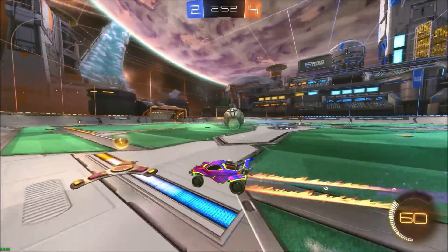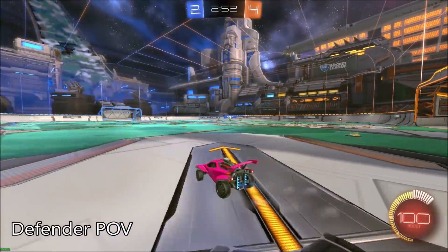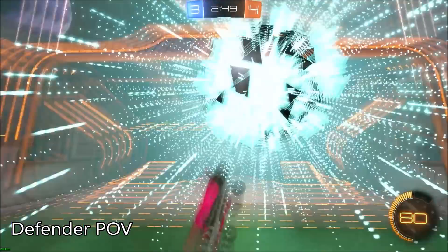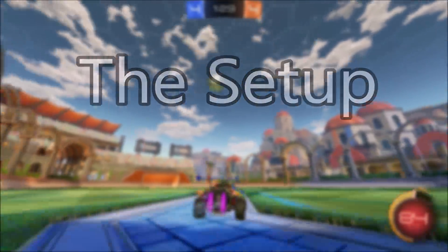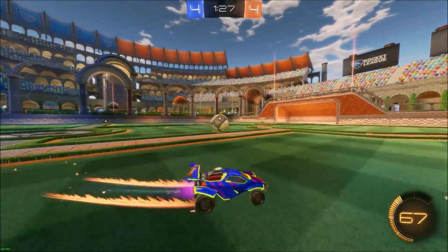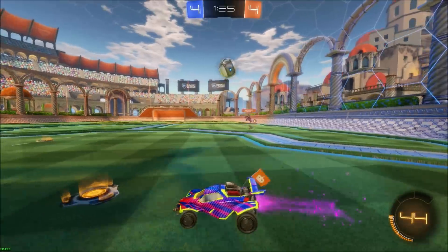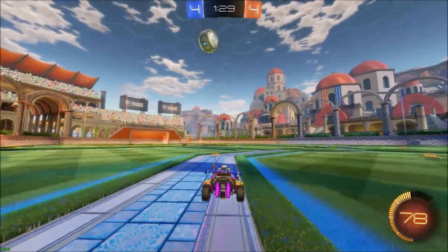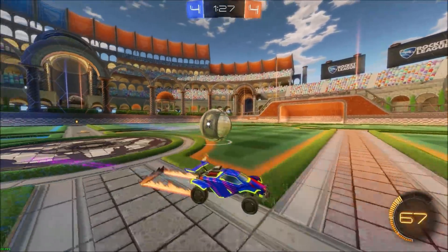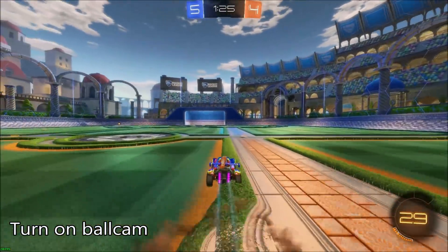It's best to go for one of these shots when the opponent is giving you a lot of space — whether he's going back for boost or just defending from far away — because you need a good amount of space to set up this shot. When you have space, you either want to hit the ball to the left or to the right at an angle. After I hit the ball to the right and I was sure the defender wasn't about to challenge me, I start to widen the path my car is taking compared to the ball to give my car more momentum.